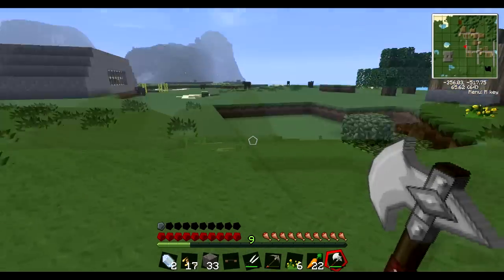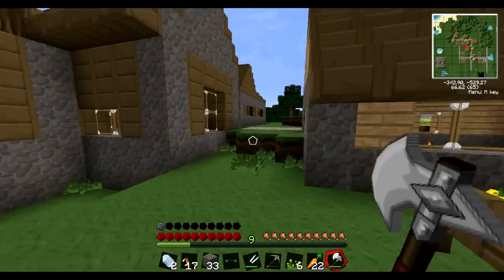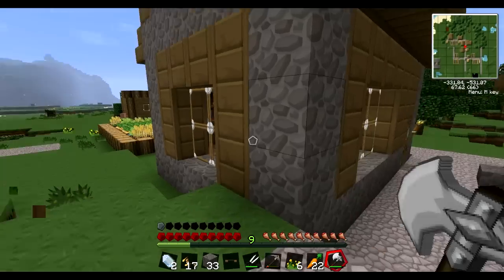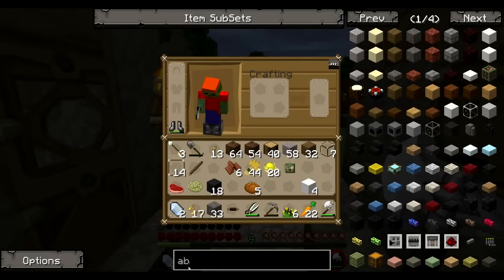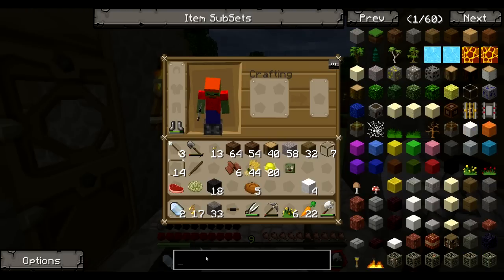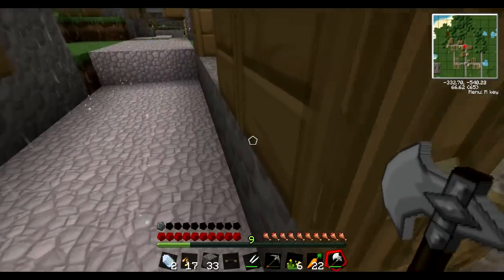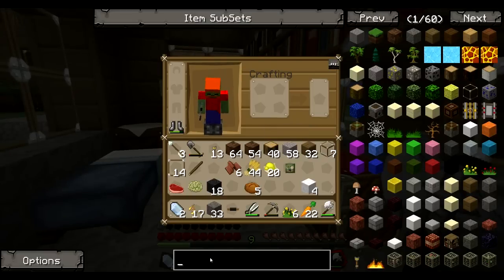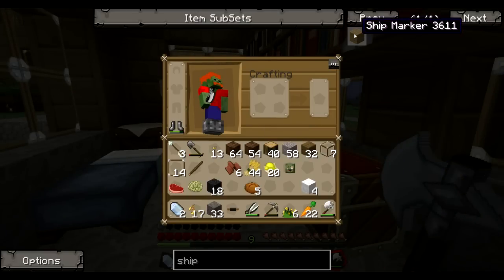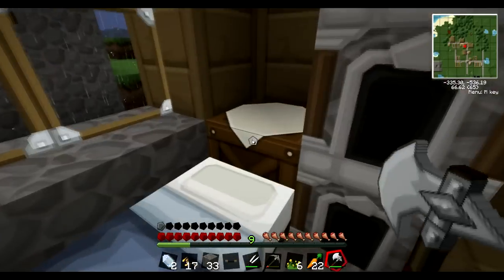I noticed someone was doing something over there on the server, so I thought I might use an airship as a bit of a scouting thing. I think what we're going to need for the airship is — let's have a look — we need an airship marker. Or is it a ship marker? There it is. Ship marker — which we get a piece of iron, four sticks, and wood for. We've got plenty of wood, so like so.